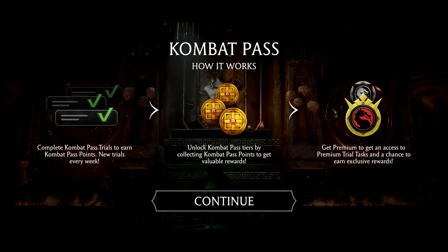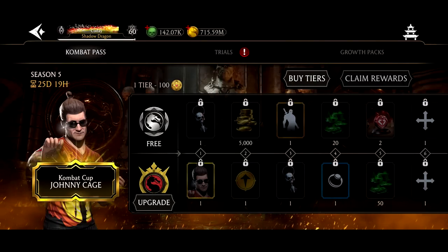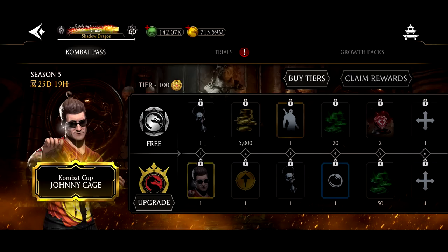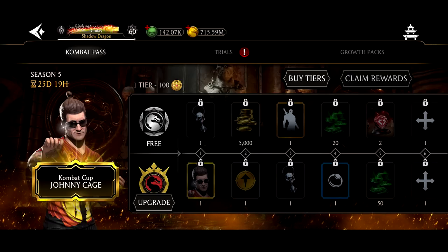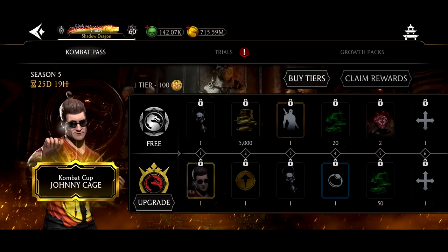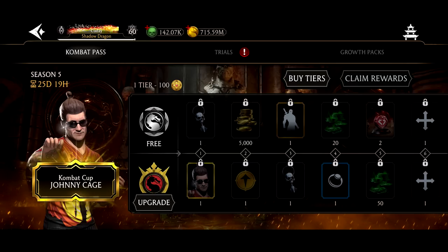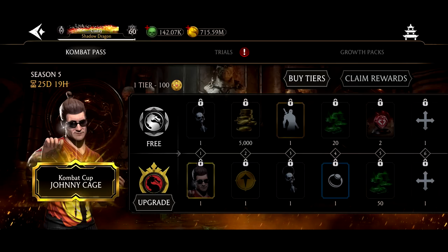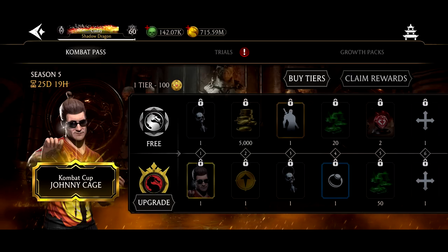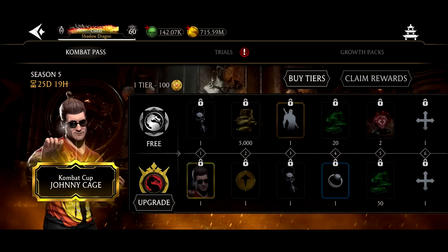The combat pass for Johnny Cage is probably the best one they've ever had. Johnny Cage is one of the best characters in the entire game — his combo enders are unmatched by practically any gold card. Rain and Blood Rain compete, but the thing about Johnny Cage that consistently makes him the best is his power drain on SP1 and how easily you can spam it over and over. The synergy for the combat cup team is just unrivaled by any other gold team in the game.